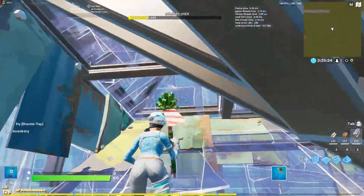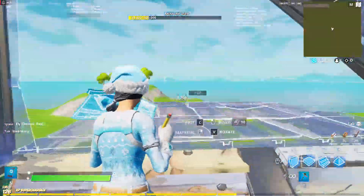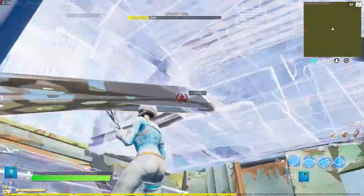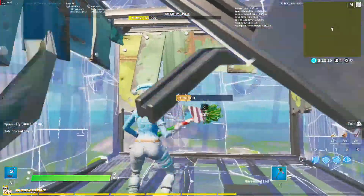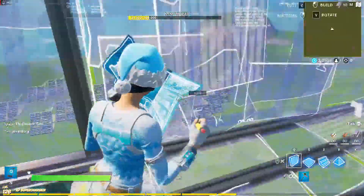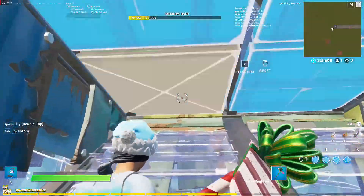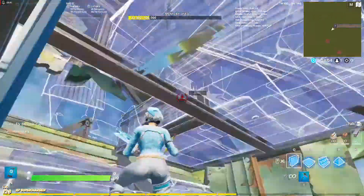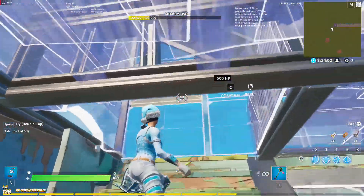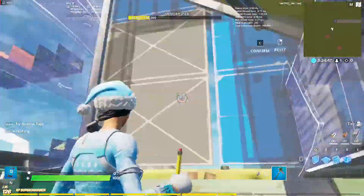So here's it kind of fast. One more time — you guys just edit this and this, place walls. You can even do this slow if you're not good, then you do this. You can do this slow in game because nobody can really see you.